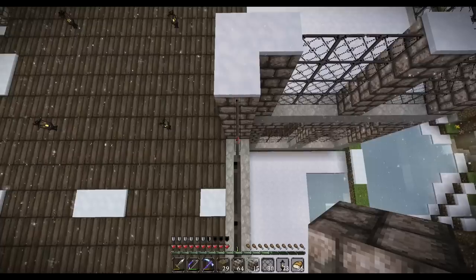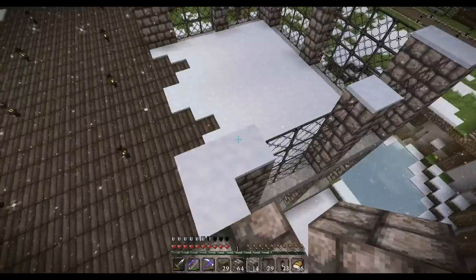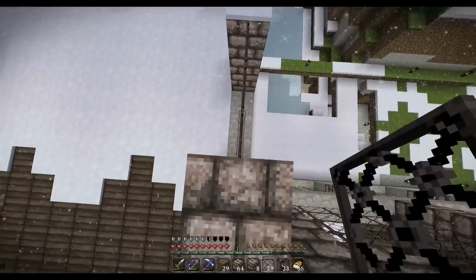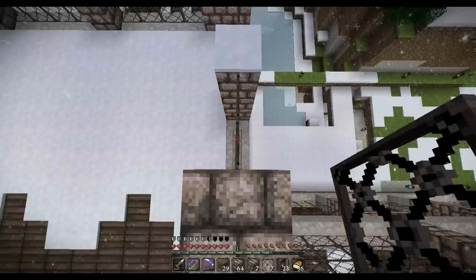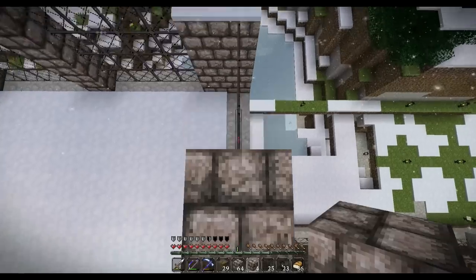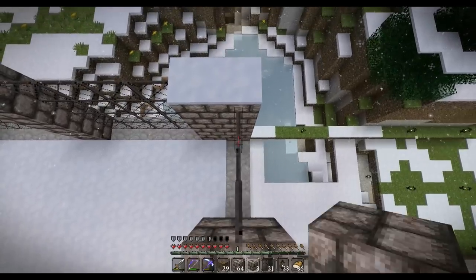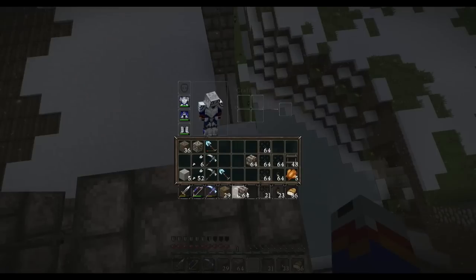I didn't think of putting that up there until I got the idea from something Armitage built. He had one — it was a full glass sphere. That's where I got the idea to put plants and trees at the top of my library. It was from his biosphere — an actual sphere — and it looked pretty cool, so I wanted to try making something similar.